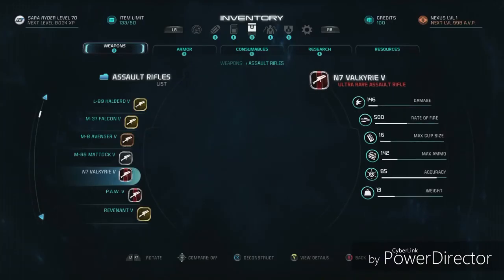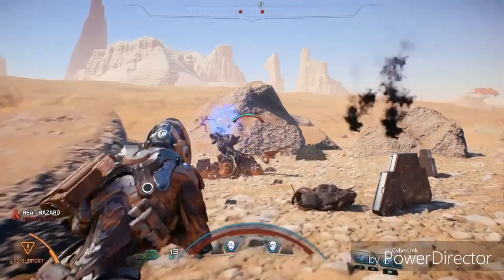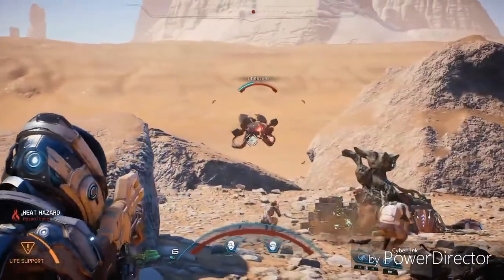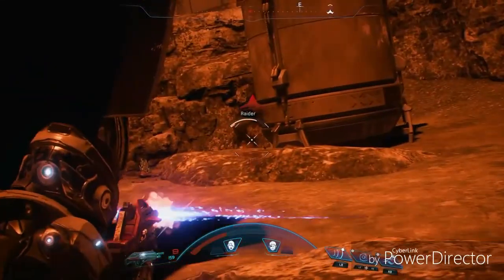Guns and gear in Andromeda fall into three technology types based on where the tech comes from. Milky Way weapons typically use physical projectile ammunition, similar to weapons from the original games. These are high-impact projectile-based guns — great against most non-shielded targets, but require you to keep an eye on your ammo.